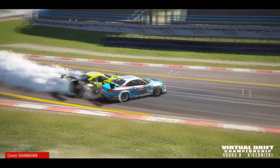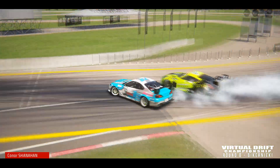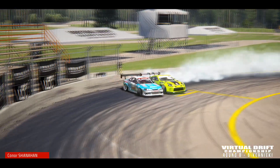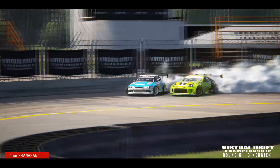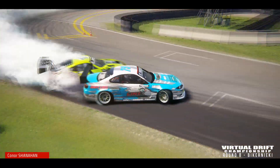Connor Shanahan doing a great job to hit those clips, but Allen is just that much closer as they transition into clip 5. Connor goes up over the rumble strip and now door to door — Allen Hines to Connor Shanahan — putting the tire to his tire and across the line.